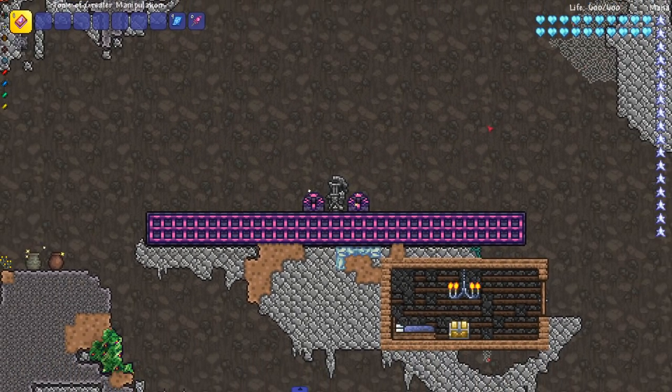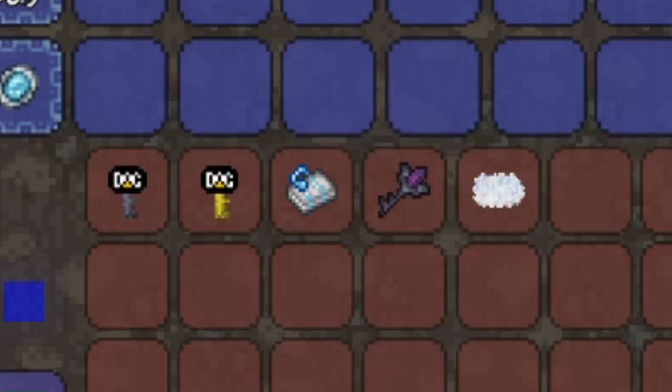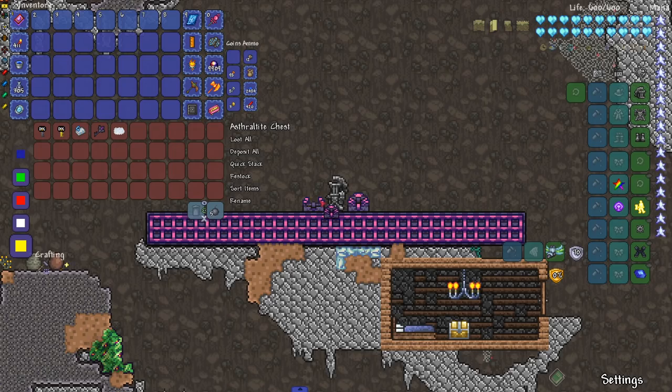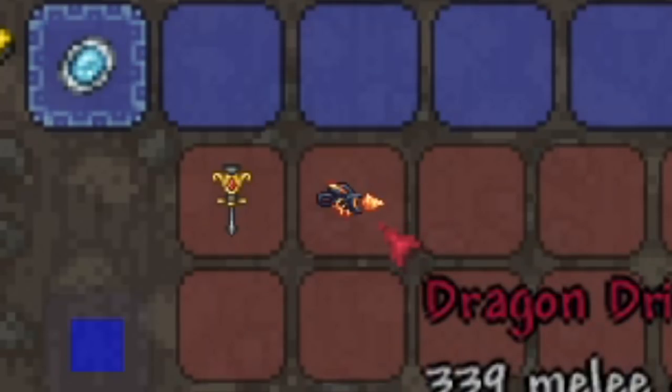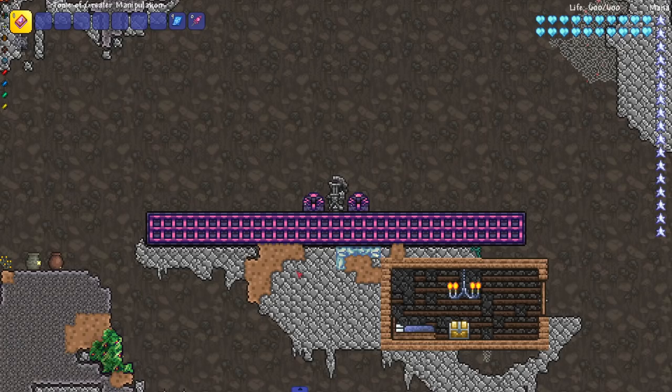Hey everyone, welcome back to another tutorial video. Today we are seeing which mount is the best mount to use for mining — which one mines the fastest. Since there's only a handful of mounts, we also got a couple of extra mount-like items: a jackhammer and a drill that drags you around, so close enough.